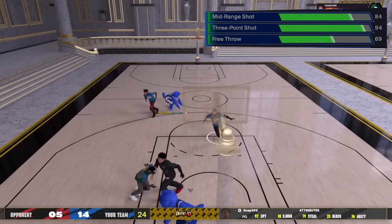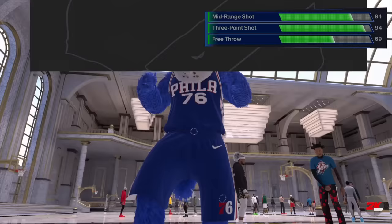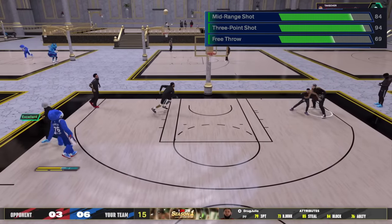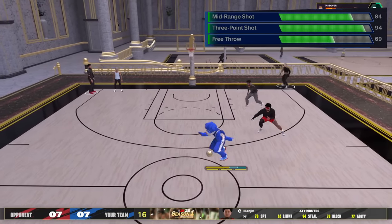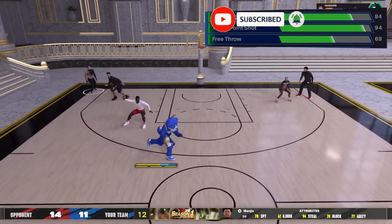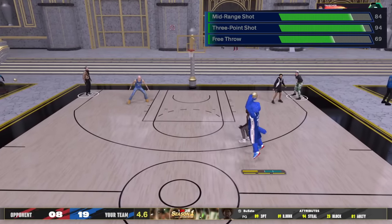A lot of it is just about getting open and having the right custom jump shot. If I get 10K likes I'll drop the jump shot — I think I've got the best jump shot in the game, especially off the dribble. The difference between my build video and others is I tested this build — against stage locks, in the park, in the proving grounds. This is a proven build.